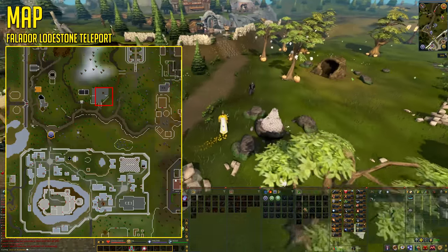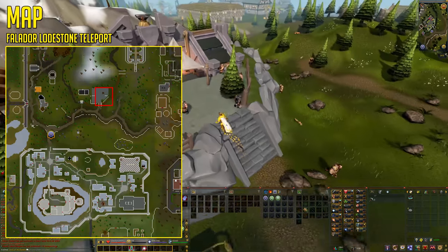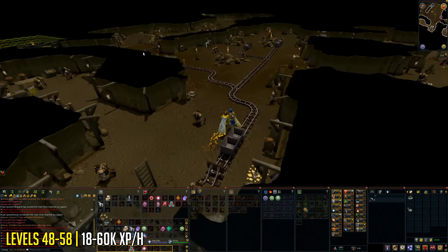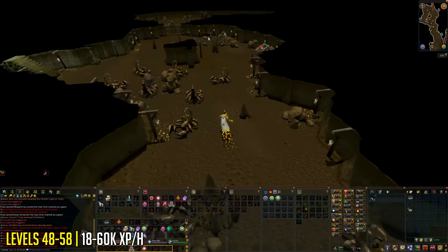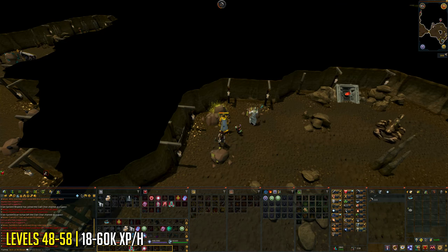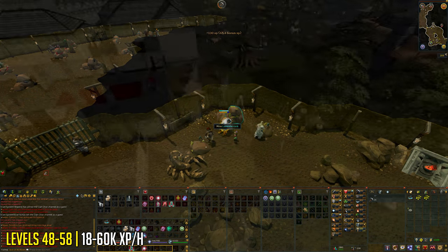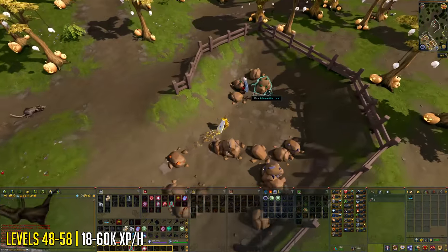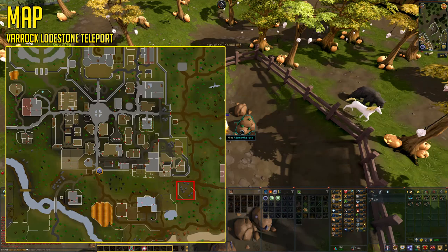Levels 48 to 58, you can train on either Adamantite or Luminite ores for around 18,000 to 60,000 mining experience per hour. If you're using Perfect Juju Mining Potions and Stone Spirits in combination, you should get around 45,000 to 50,000 XP per hour. It's fairly easy to get to Luminite ore by teleporting to the Falador lodestone and following along. Don't forget to upgrade your pickaxe to Rune at level 50. The experience per hour for these two ores is exactly the same, but choose the more expensive ore if you plan to sell.